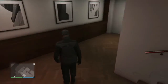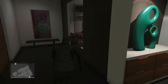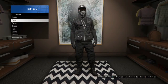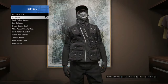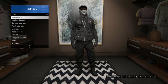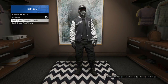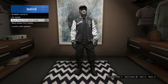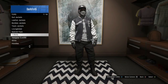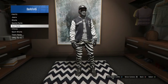For this glitch, you can do this inside your apartment. You have to go to your closet and you want to make an outfit. I'm doing this step by step so you guys can follow along, because sometimes in YouTube videos I have some trouble following along and I don't want that to happen to you guys.